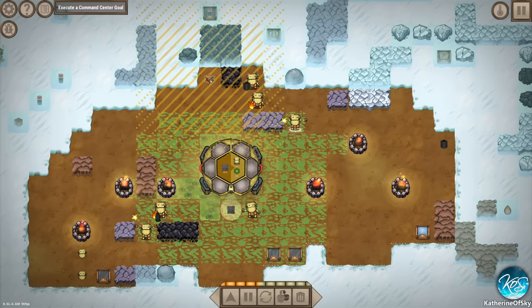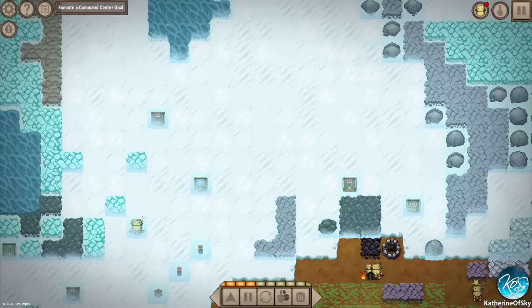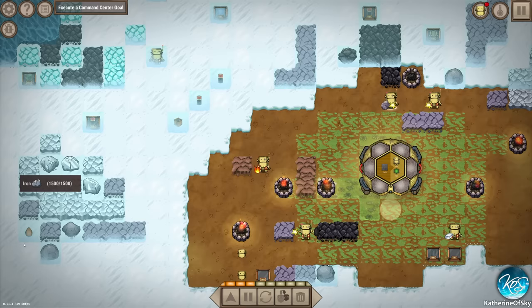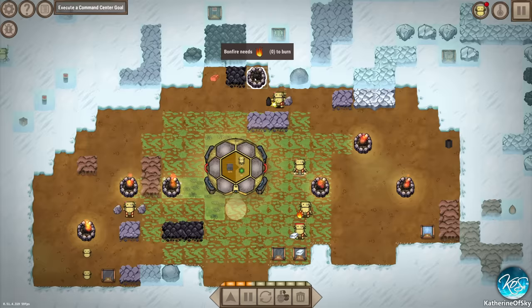I want to make a fire thingy up here to get these bots and things going. Does this... what is that one, I wonder? It has more fire in it or something. I don't know what's in here. The map goes kind of upward. There's another bot there, we've got batteries here.